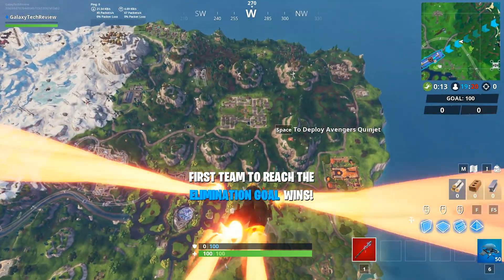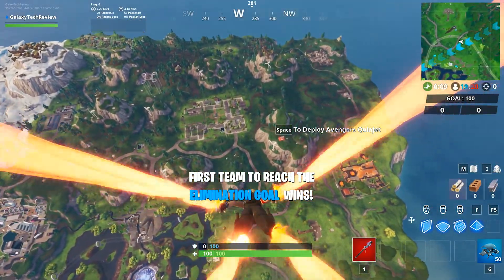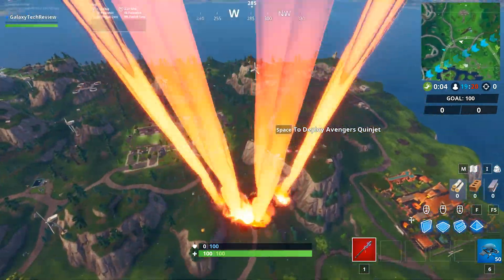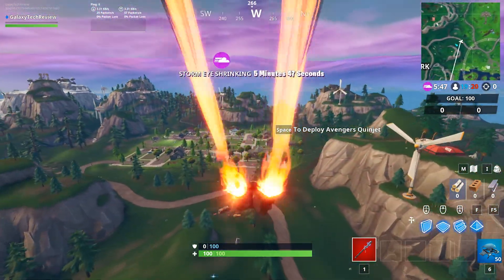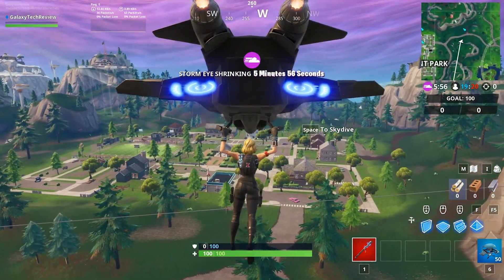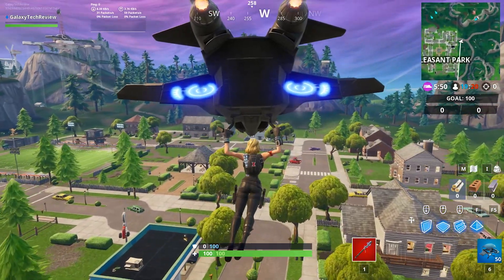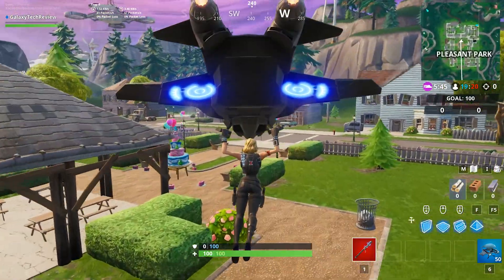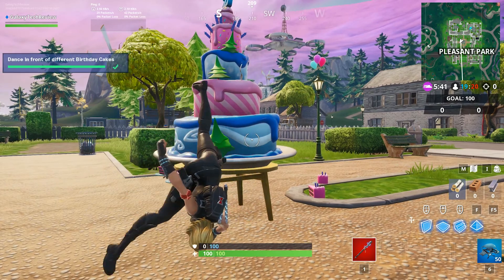Cake location number ten — I said I'm going to finish this off in Pleasant Park, and that is where we will finish this off. It's right in the middle of Pleasant Park. When you land on it, you'll still get the credit for it whether you're doing this in solos, duos, or squads. It's right out in the middle by that gazebo — you'll see it just past the gazebo, and it's going to be an awkward place to land to grab it. But this is cake number ten, and this finishes up your challenges.